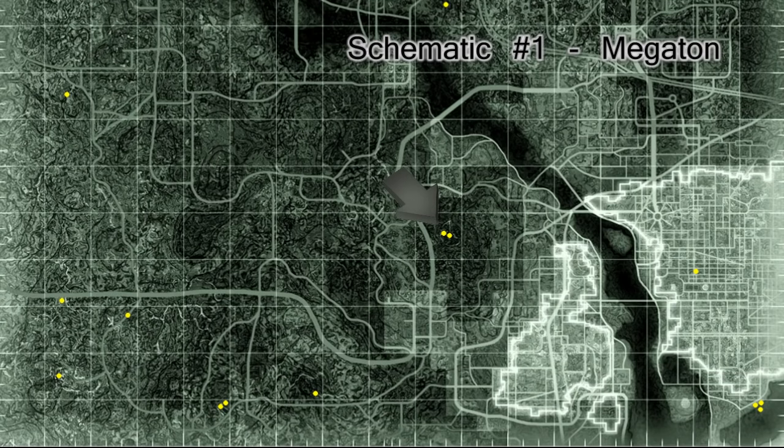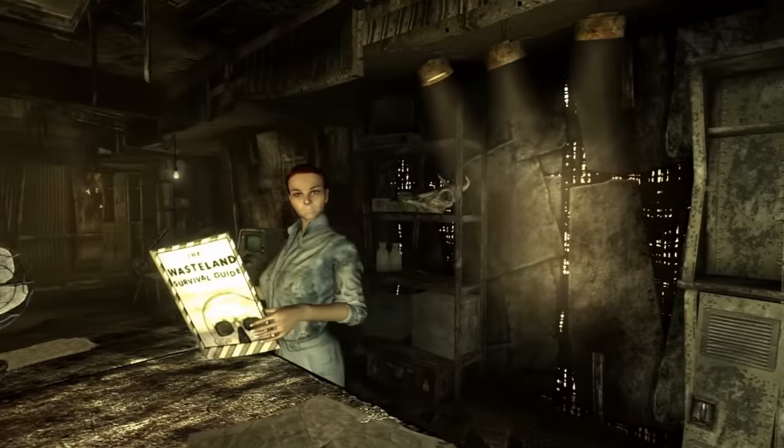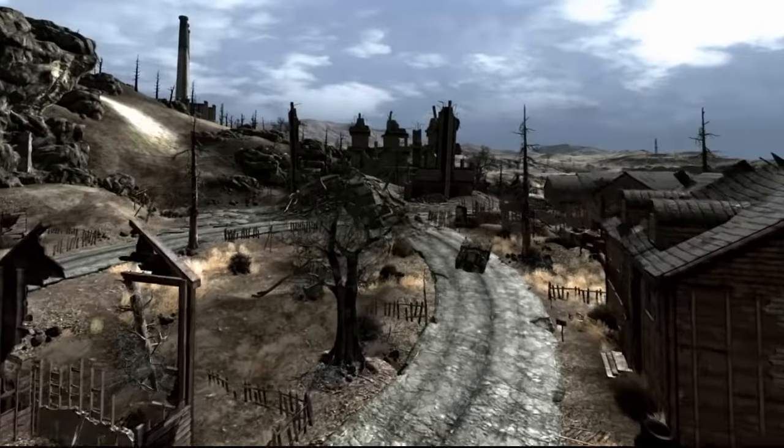We go once again to Megaton for the first schematic. It is given to you as a quest reward from Moira Brown while you are helping her with research. She sends you off to learn how to navigate a minefield, and if you bring her back a frag mine she will hand you the schematic with a smile.